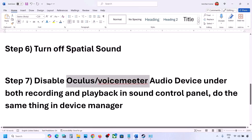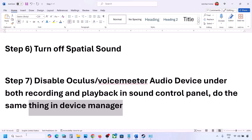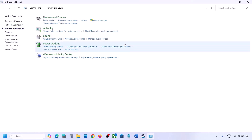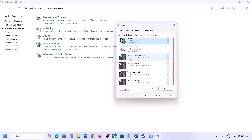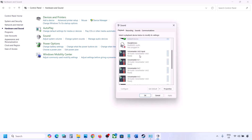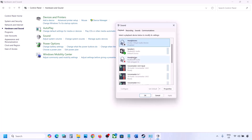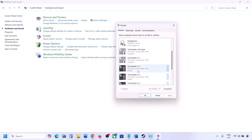The next step is to disable unused audio devices. If you have applications like Oculus or VoiceMeeter, disable them in Sound Control Panel. Go to Control Panel, Hardware and Sound, then Sound. Here you may see multiple audio devices — make sure the speaker you are using has a green tick. For others you are not using, right-click and disable them. You can always re-enable them by right-clicking and selecting Enable.